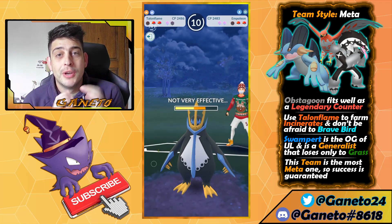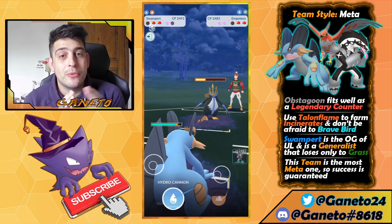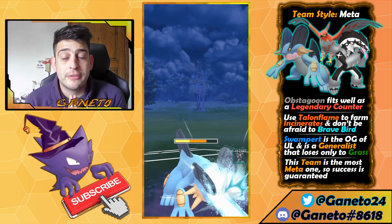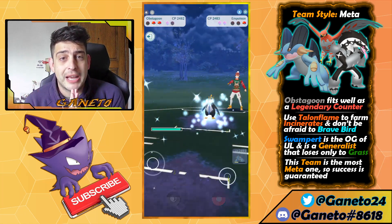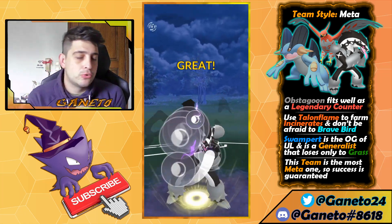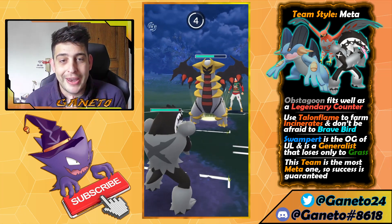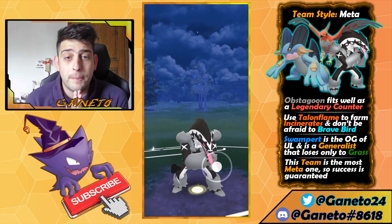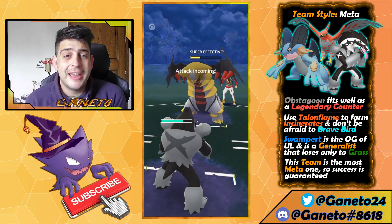Talonflame can farm really fast with Incinerate and it can get out of hand if your opponent is not paying close attention. You have to be super focused to count those Incinerates because one after another your opponent might get lost, and you can easily snipe with one extra Incinerate. Also don't be afraid to use Brave Bird in this league, because most Pokemon are bulky and your opponent might not shield, so you can go for a Brave Bird straight and then swap out to erase that debuff on your Talonflame.